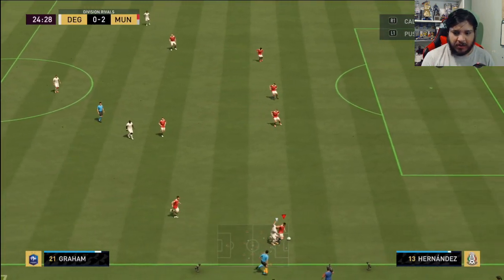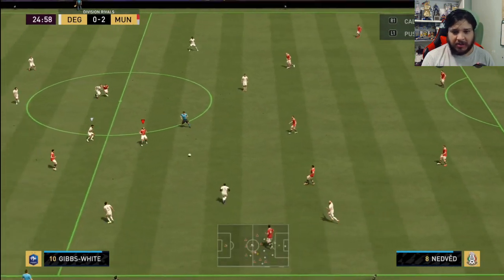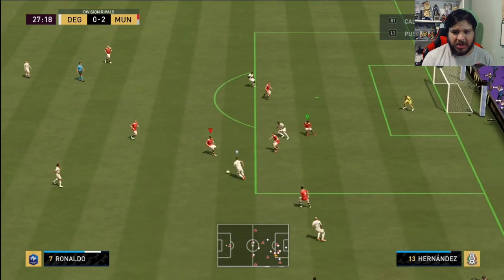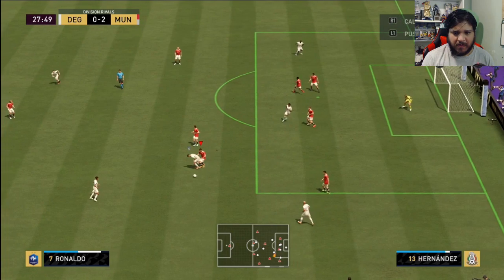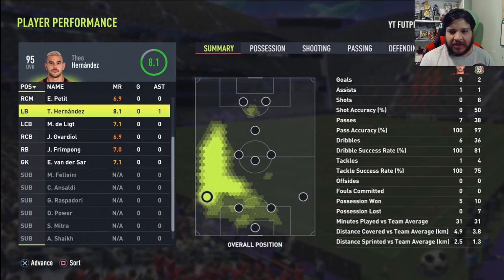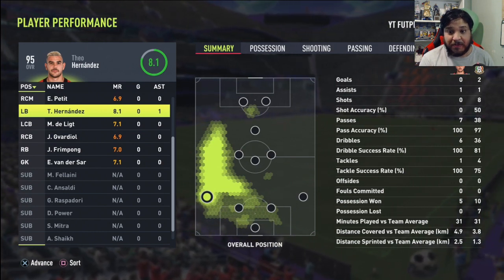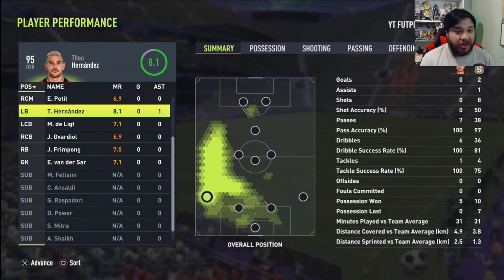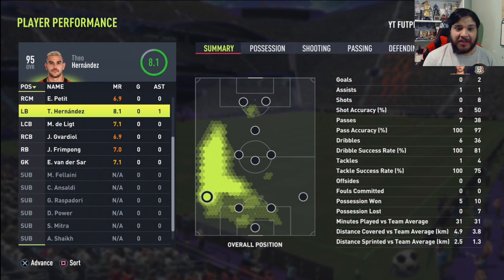He can defend too, oh my goodness! We might be looking at the best left back in the game honestly. Theo won five possessions in just 20 minutes and had an assist. I'm telling you guys right now, this could possibly be the best non-icon left back in the game.